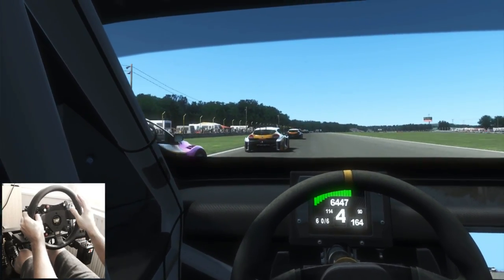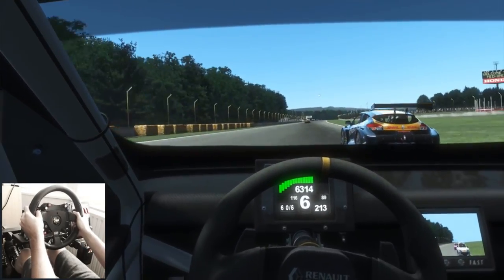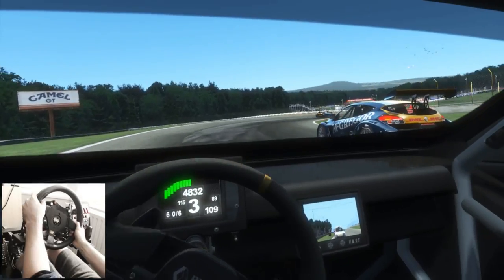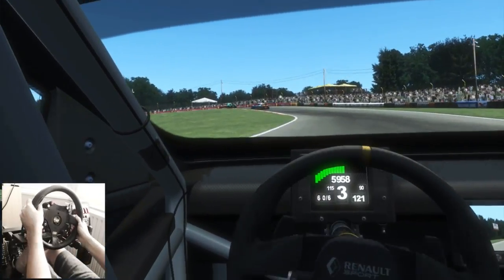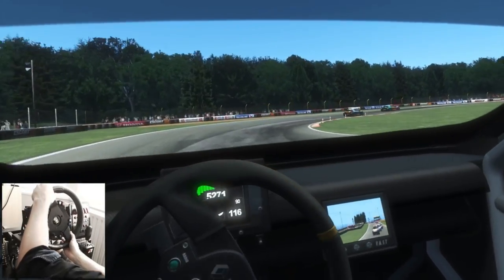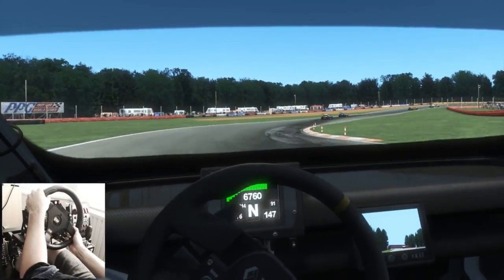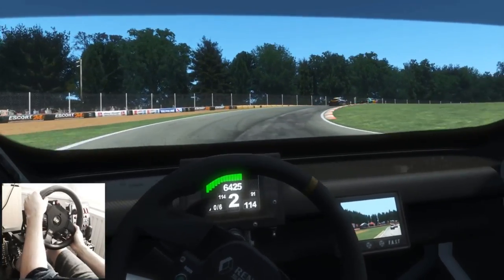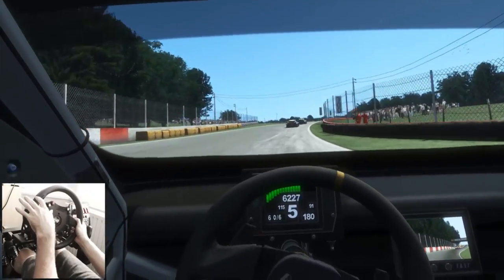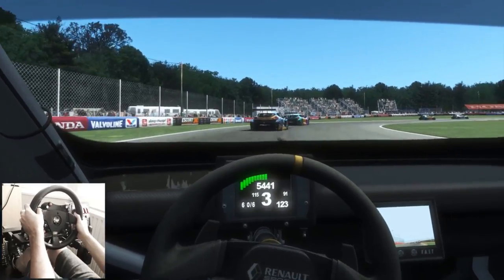rFactor 2 also has a really nice feature — a dynamic road — which on consumer wheels I actually think is more of a hindrance because you can't feel that grip at a basic level. Maybe with a TS-PC Racer or a Club Sport V2 you might be able to feel it, but anything lower than those wheels you really can't feel it through the force feedback, so it just makes it needlessly hard. Because you've got the automatic correcting with direct drive wheels and faster wheels, it's actually quite nice having the dynamic road — when you drive off the line or off the grid and it's a little bit more slippy, it's not as much of a problem.